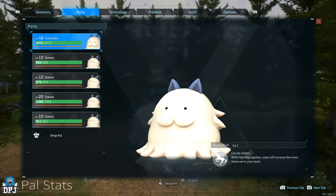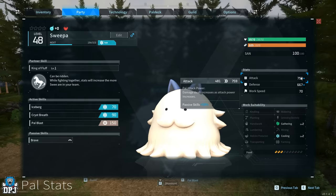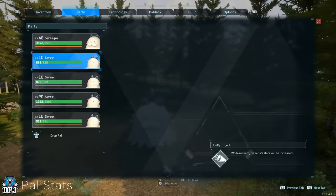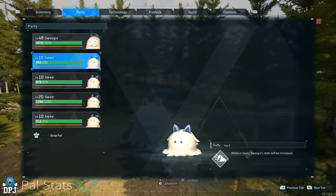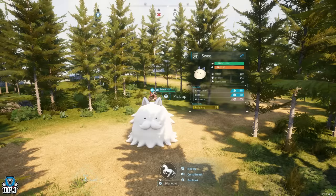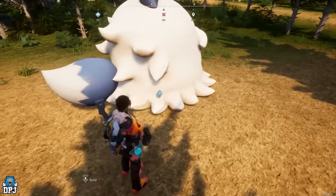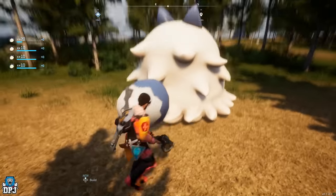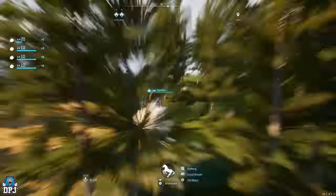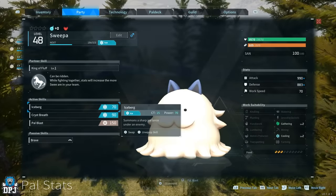When you have a sweeper in your party paired with Sweez, the sweeper's stats rise. You can glitch this so those stats constantly increase. With a full party of Sweez and a sweeper as your main, pull the sweeper out and mount it — you'll need a saddle. Once mounted, go into your party and drop all the Sweez on the floor, then jump off and pick them all back up. Mount the sweeper again, check its stats, and they will have raised. You can repeat this as many times as you want.